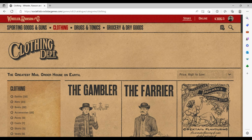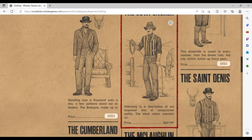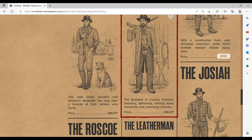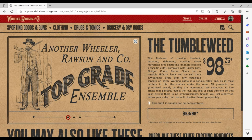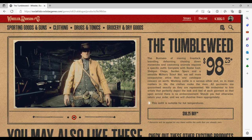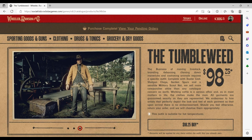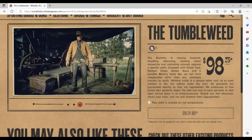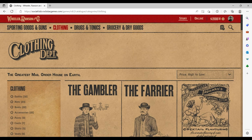We want to click on Clothing and scroll down to find the outfits we want to buy. I'm going to use Tumbleweed and Armadillo as examples because they represent the two places. Tumbleweed is $98.25, which is the discounted price — the original price is around $120. You can browse the pictures to see what Arthur looks like in this outfit, and then make the purchase.